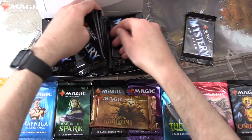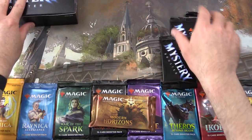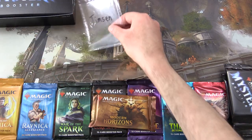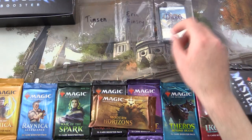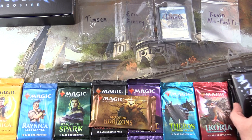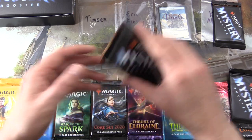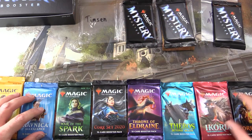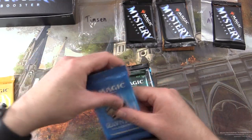We'll grab one here, one here, and one here. Hopefully I picked some good stuff. Let's introduce the Patrons: we have Timzen, Eric Kinsey, Dano, and finally Kevin Alapanti. Thank you guys for being Patrons. Kevin gets a Mystery Booster. Modern Horizons and a Mystery Booster go to Dano. Eric gets a Mystery Booster, and Timzen gets everything else. Let's arrange this stuff and get into it.